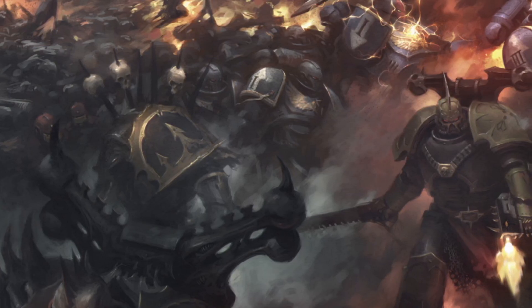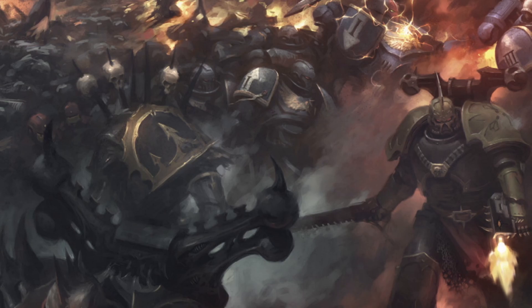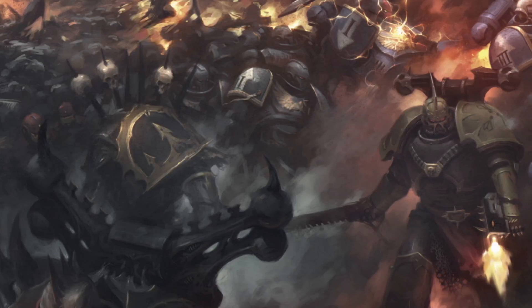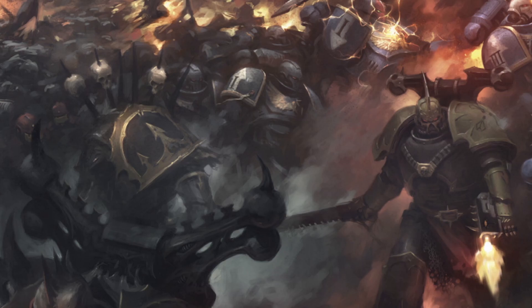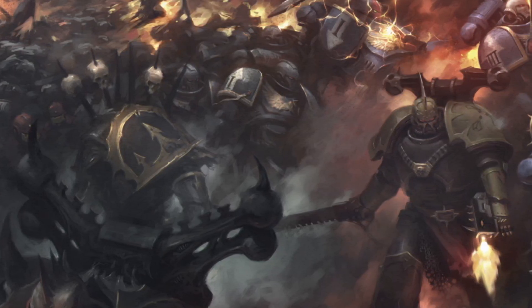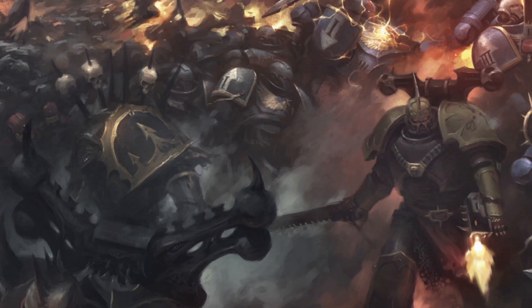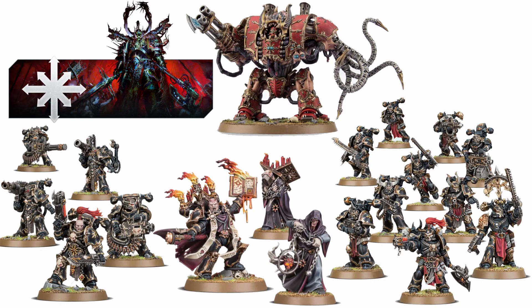The box comes to around 450 points currently with a smattering of weapon options, so if you get two of them and add some upgrades — as well as the probable points increases on things like the Legionnaires in the new book — this could very easily get you 750 to a thousand points just from two boxes. Although there's nothing super exciting like a Helldrake or a Forge Fiend or a Mauler Fiend, this is such a solid base: you've got your troops, you've got vehicles that can get into combat and hand out a big melee punch in the Hellbrute, and you've got great heavy weapon support from the Havocs. Everything in this box is worth having — it's just a case of whether you've already got it.